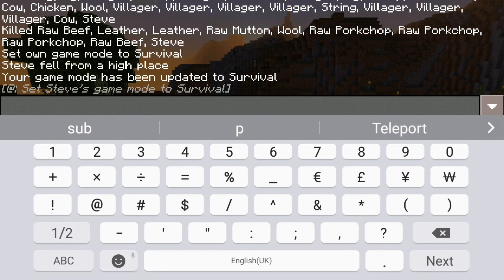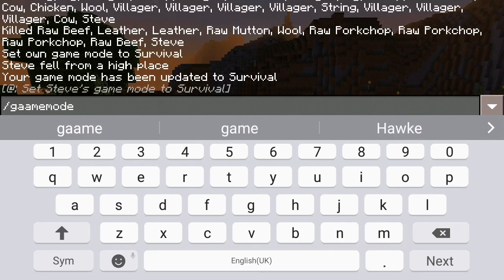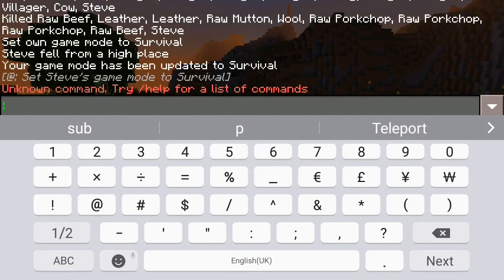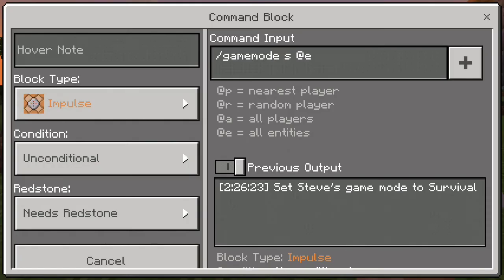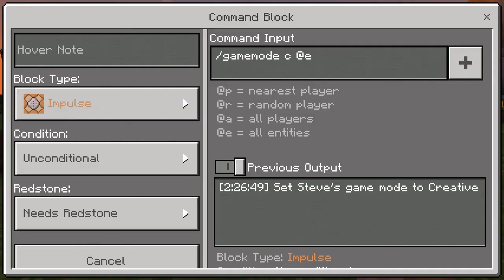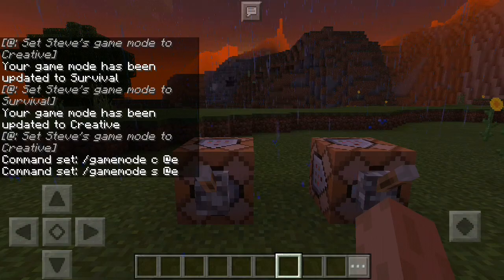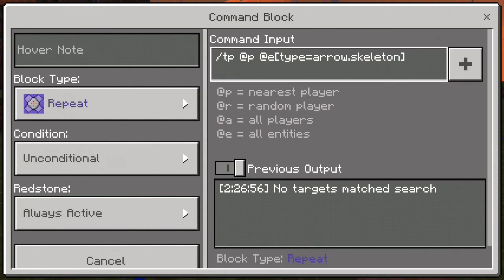Let me go to creative. There we go — so these are the commands: game mode survival, game mode creative. You can switch it whenever you want. This is creative and this is survival mode.